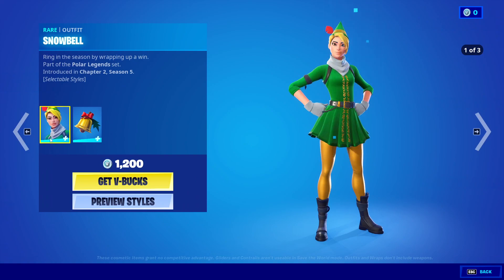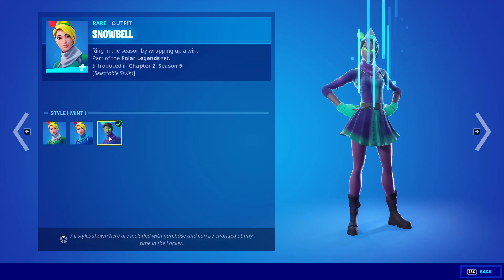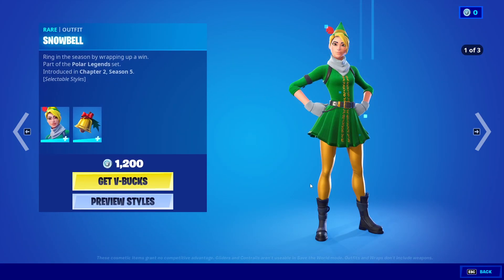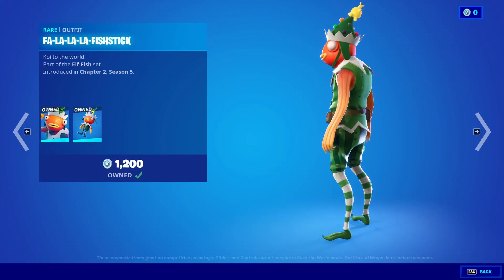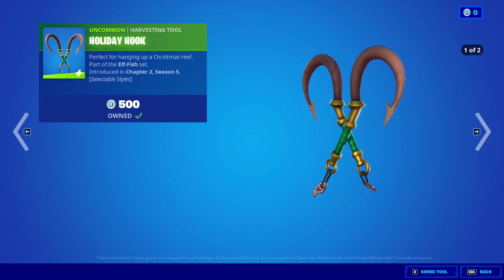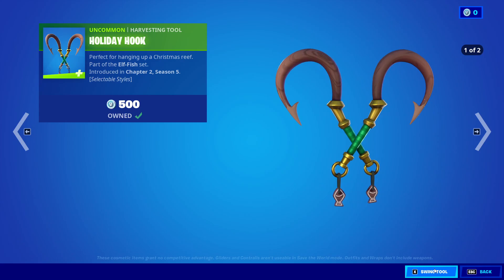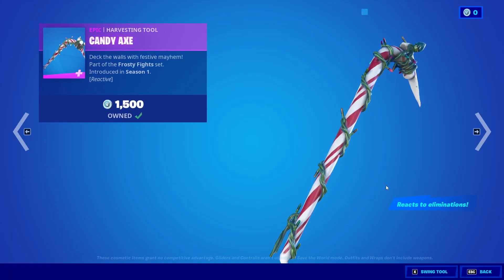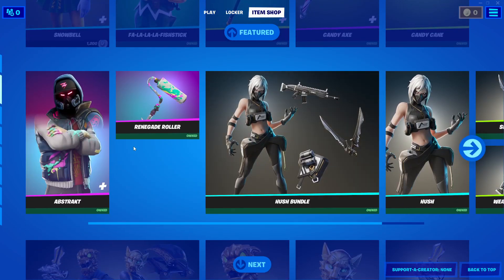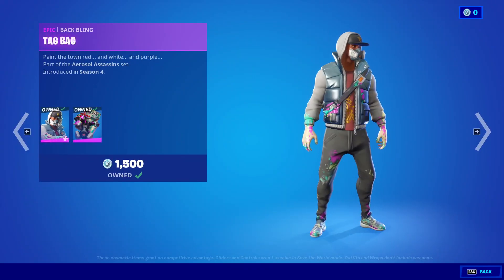You will be able to buy these skins tomorrow with all three styles. We will also get the bag plank, and the fish stick item looks amazing with the bag plank as well. We will also get the holiday hawk and the candy cane axe — it's a nice pickaxe.